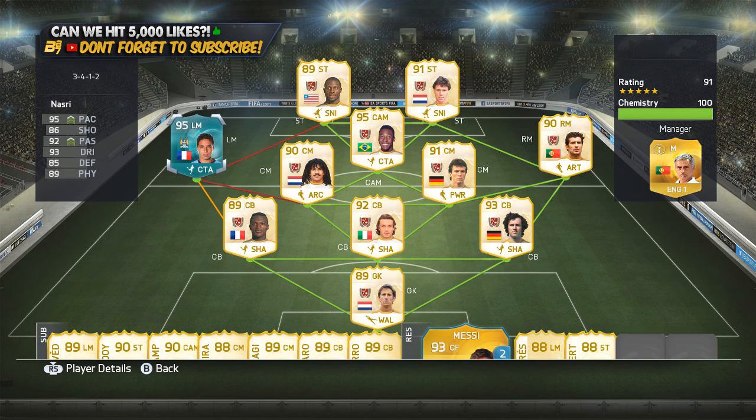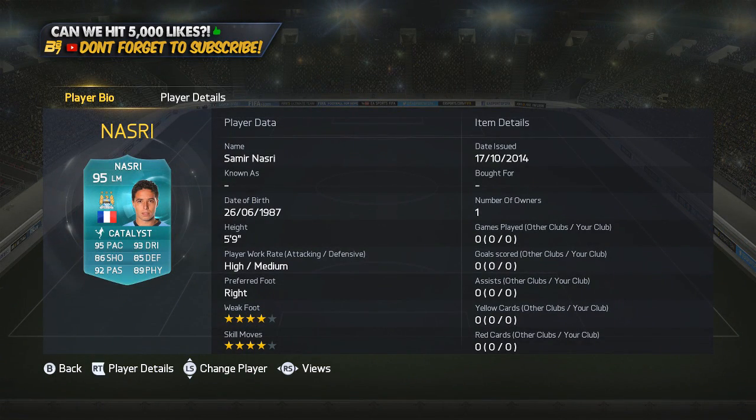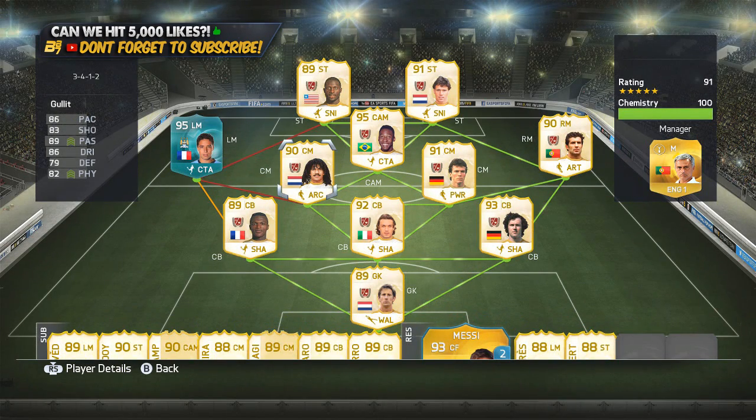And when you do load up the game, you do get Lionel Messi on loan — he's played three games with him, and obviously he didn't like him so he put him back on the bench. But this is his starting 11 team, and it does feature his 95-rated turquoise card. It looks good — four-star skills, four-star weak foot. Same work rates as his normal card, and he's not played any games with him yet either. But 95 pace, 86 shooting, 92 passing, 93 dribbling, 85 defending, and 89 physical. That is pretty ridiculous.